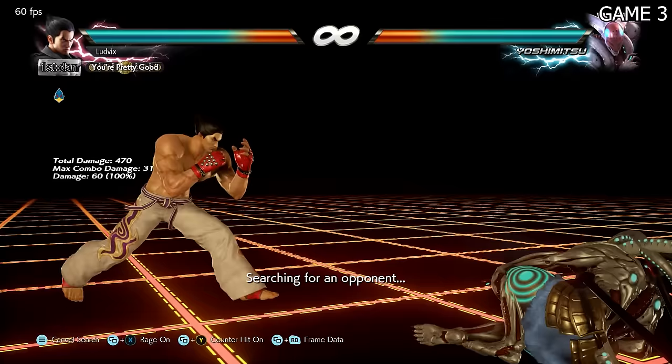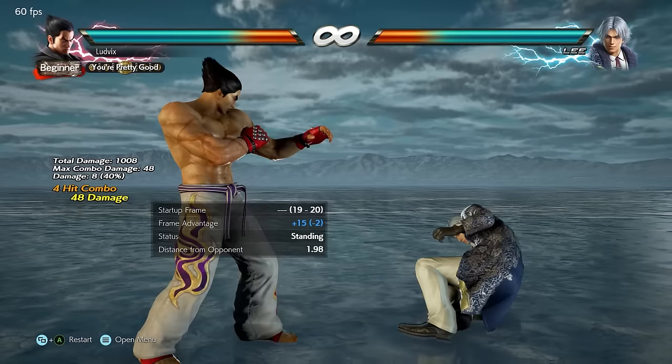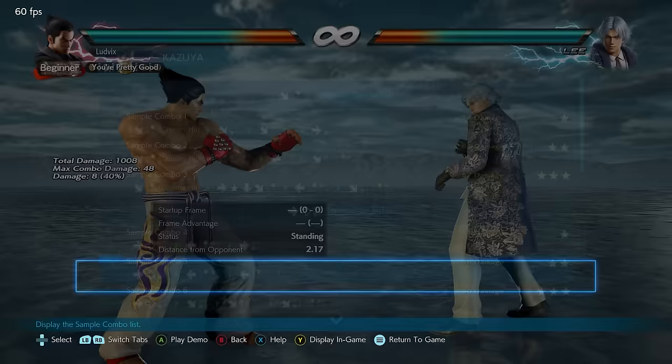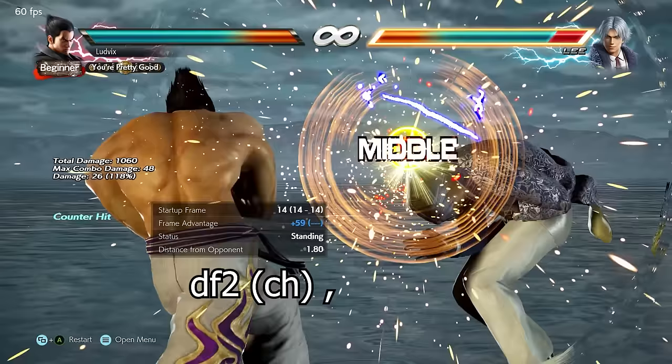Later on I learned the move I was doing was back one-plus-four — an unblockable attack. That's the scrub killer. Since I knew no combos, I went into the start menu and checked out the sample combos. I practiced one for a while and put it on my second monitor to remember it. Oddly I decided to learn a counter-hit combo first, but I learned it anyway.